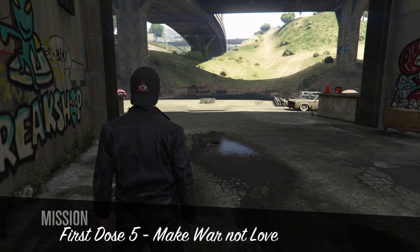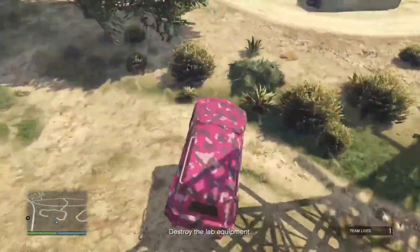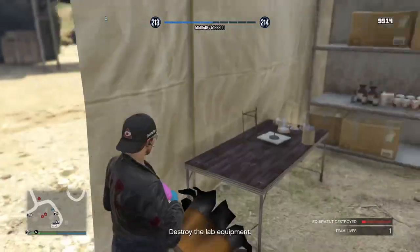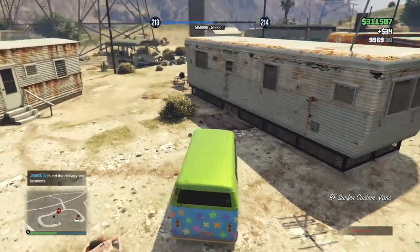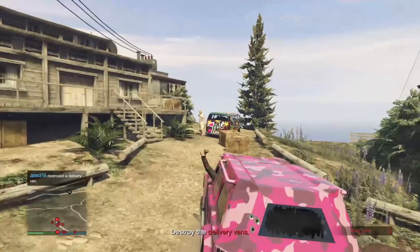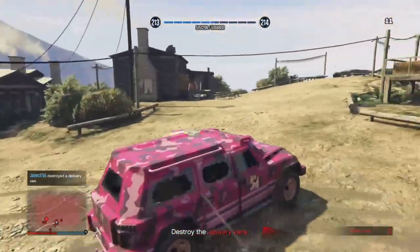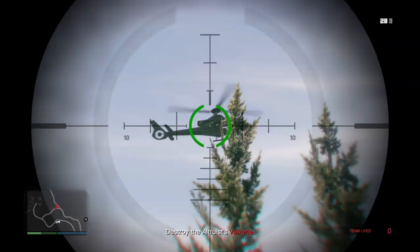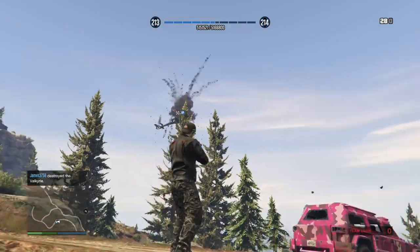Next we have 'Make War Not Love.' This mission starts with a new enemy: hippies. Head to their camp and destroy their lab equipment. After it's all gone, check inside their van to get locations of three delivery vans which you need to hunt down and destroy. After destroying the third, go to the Altruist camp and destroy another three vans there.